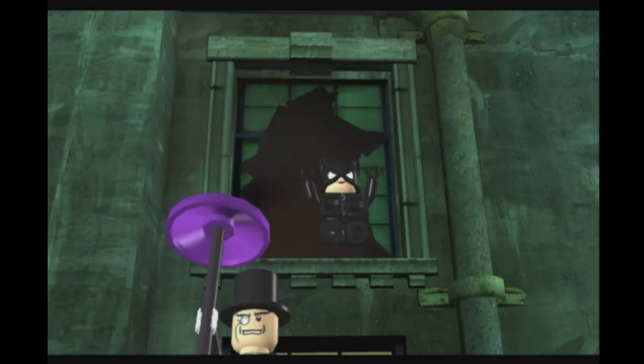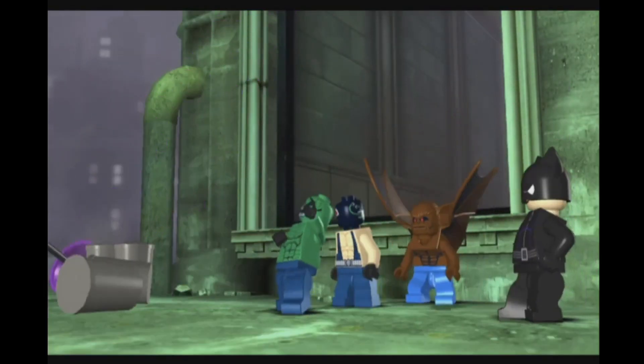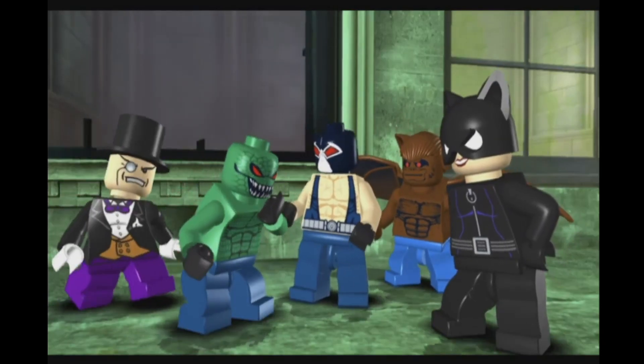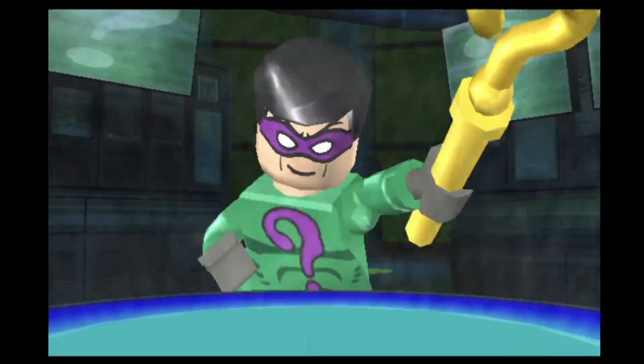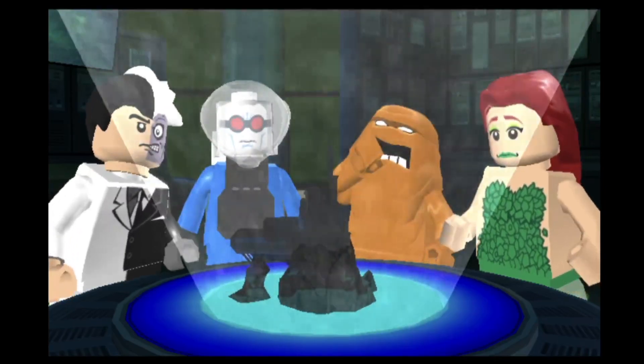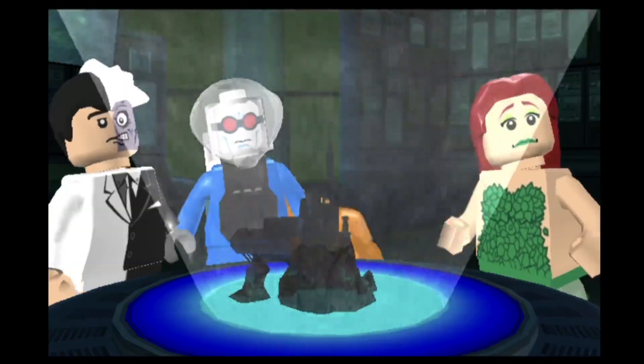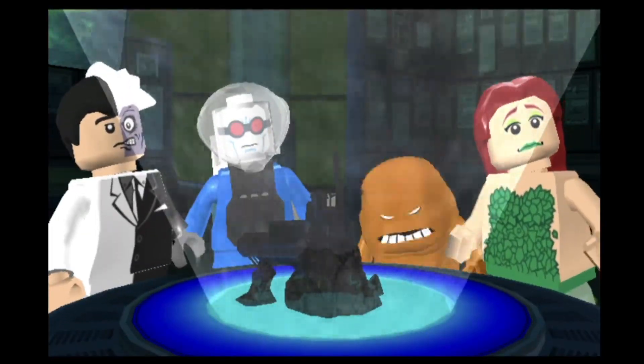The story starts with several Batman villains breaking out of Arkham Asylum. From there, the game tells three somewhat disconnected stories of groups of villains engaging in some evil plot, and Batman and Robin have to stop them. Even though this game isn't based on any one Batman movie, it does tell its stories in a similar way that Lego Star Wars did before it, with how the movies were represented in game levels.